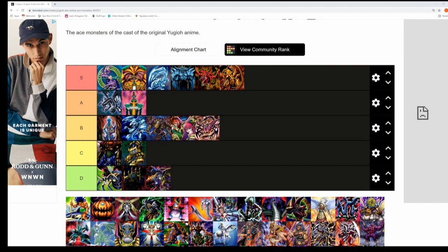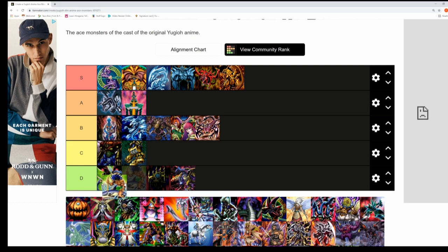Next up is Mako Tsunami's The Legendary Fisherman. It's not a very strong ace monster and will probably fit in the C tier. I like the story behind The Legendary Fisherman, but based on what it can do — it needs Umi on the field so it can't be targeted for an attack — it just doesn't rank higher.